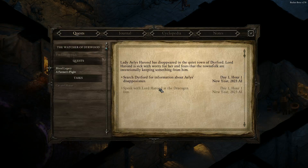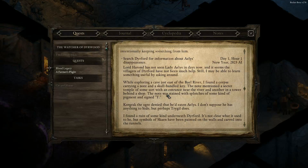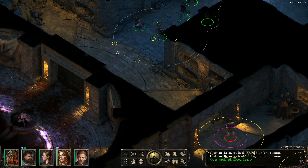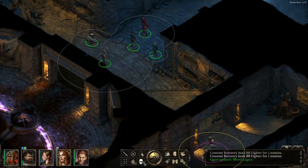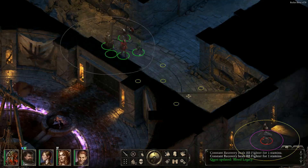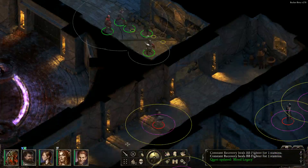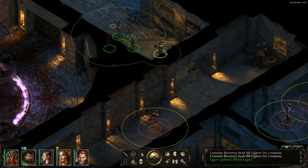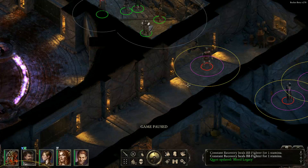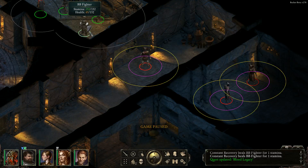It seems pretty clear that the girl is connected to this temple. This is scouting mode — scouting mode is also stealth mode as near as I can understand it. I wonder if that radius is where you spot things, or where they hear you. We have evil cultists — let's go say hello.